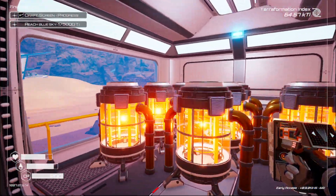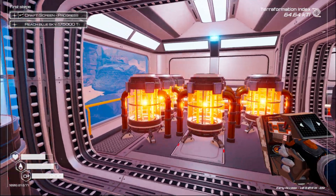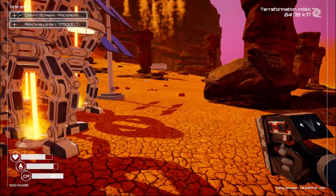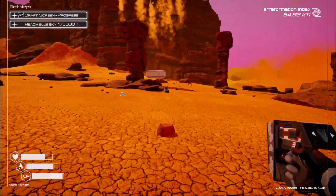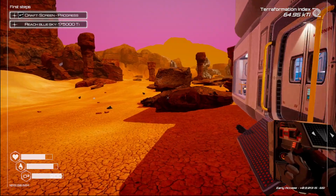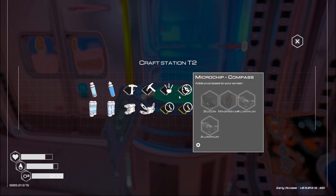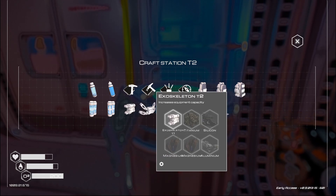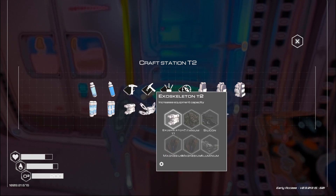Hello everyone and welcome back to Survive with Biff. Today we're going to be playing part four of Planet Crafter. In the last episode we were making some heaters, and just as I logged in we ended up getting exoskeleton tier 2. So we need to make that.